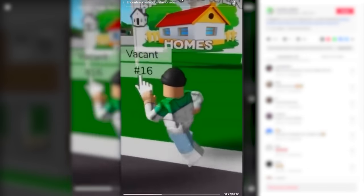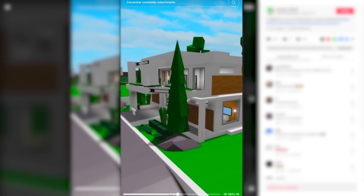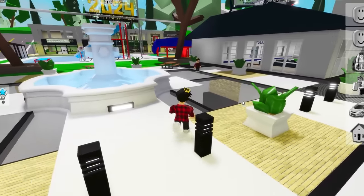Then he joins in with another account and chooses the house in front of it. And with both those accounts in the game, he can actually have both homes all to himself.